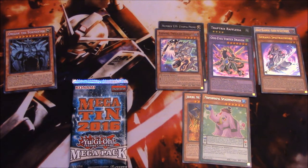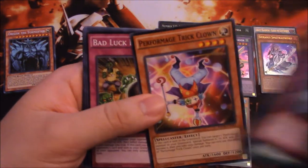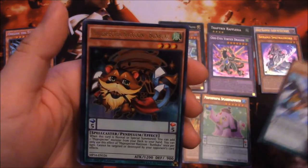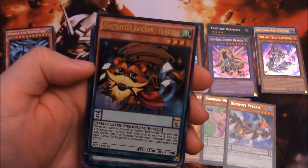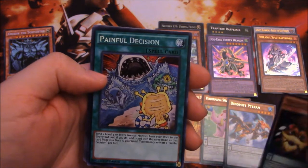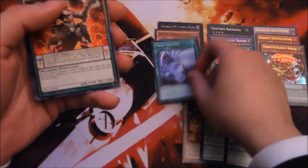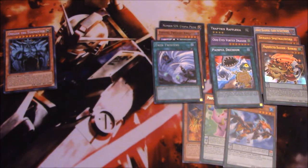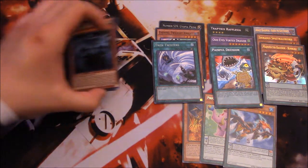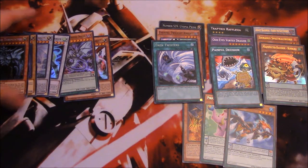Alright, our last pack — can we get a Solemn Strike? Let's find out. Oh, Trick Clown, that's really good — Dinomist Pteran. We got a Magical Specter Raccoon Bunbuku. Our secret is a spell — it could be Painful Decision or Odd-Eyes Fusion, either of those are good — and we got Painful Decision, very nice. And our super is Twin Twisters — I completely forgot this was in the set! That was a really good pack actually, besides the rare. Bunbuku, Painful Decision, and Twin Twisters — that's really nice.